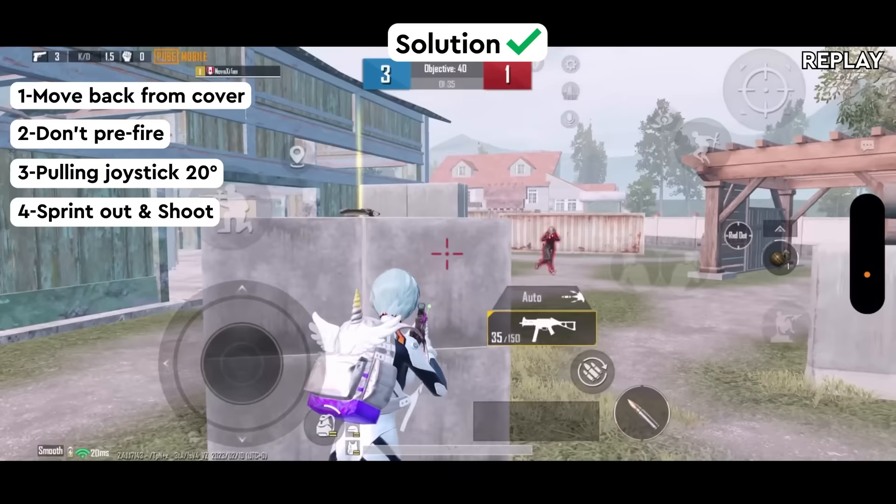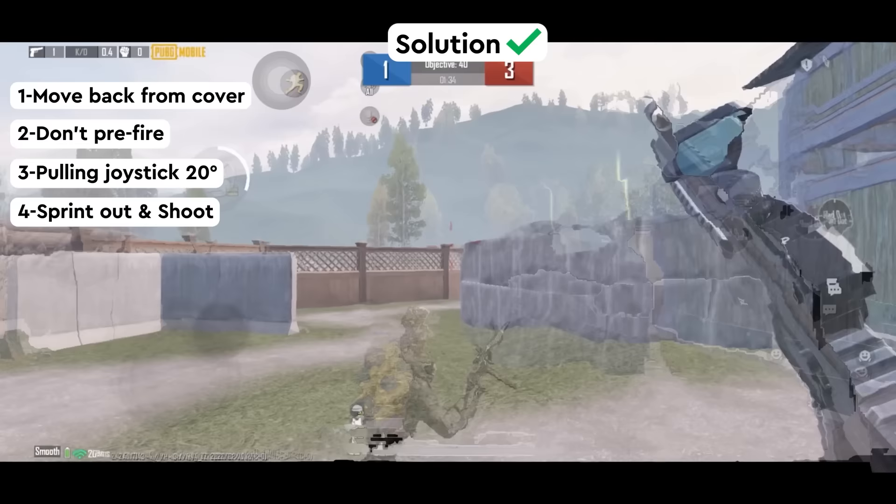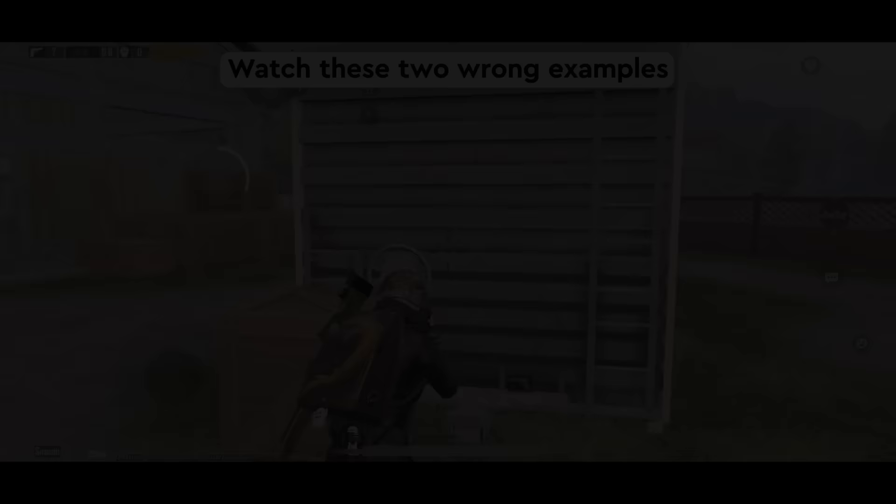It will also throw off the enemy's aim point, causing them to miss shots. Getting headshots is more important than movement, and these three steps will help you achieve a 100% headshot rate. Most players lose their close-range fight because of this.